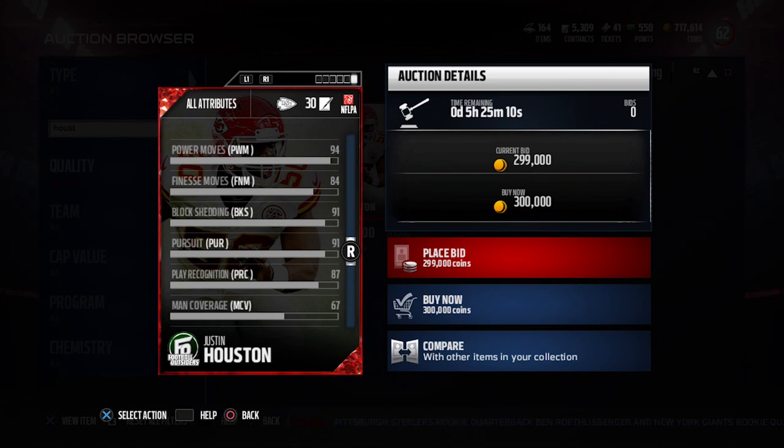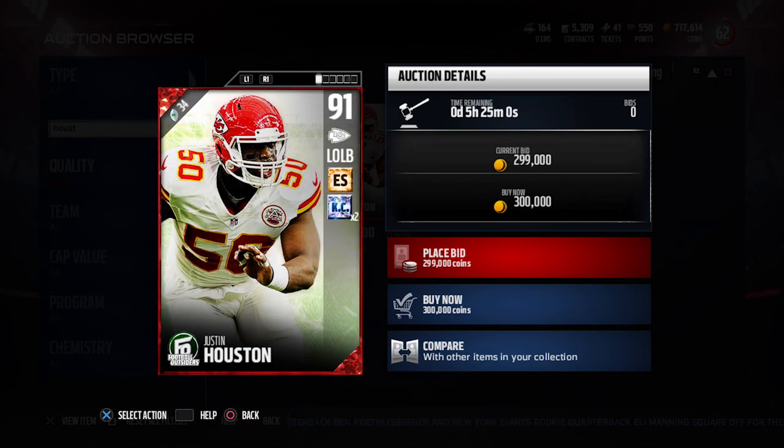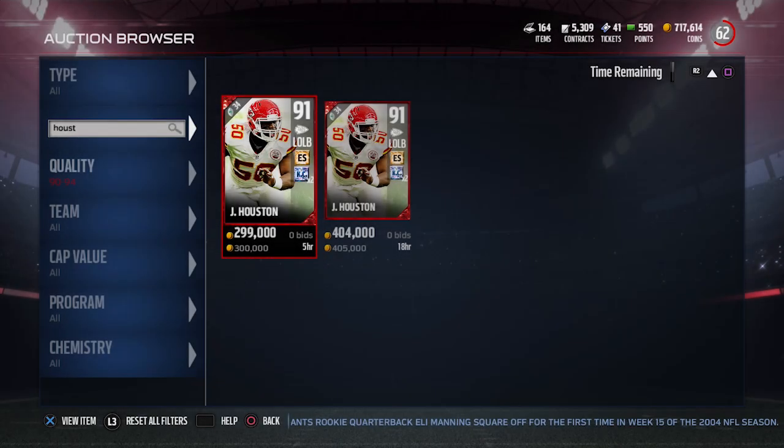If you play a 4-3, you're probably going to want to put this card at defensive end if you go out and acquire it. If you run a 3-4, you can rush him off the edge and get some good pressure with him. There are a bunch of other Football Outsiders that came out today as well, but these are really the highlighted ones in my personal opinion. The Kaepernick is pretty easy to pull if you open any packs, and obviously the Justin Houston is a freaking monster as well.